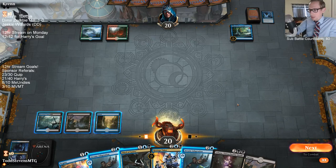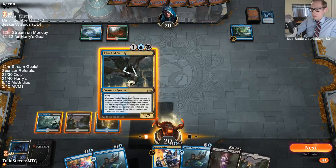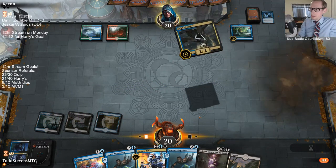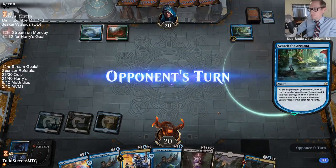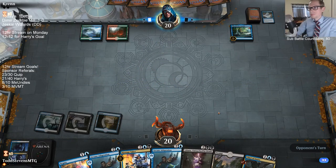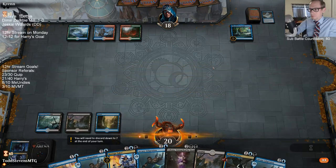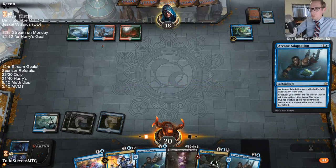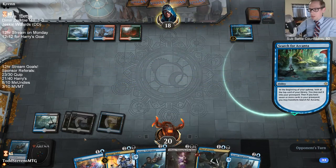Do I go Adaptation or Thief? The problem with Thief is it does fill my opponent's graveyard, and it's pretty likely to get Negated. Let's just go Thief. They're shocking in for a counterspell of course. So we've got three Adaptations — let's just throw one out there. Next turn if we draw another land we could have Thief with Negate backup.